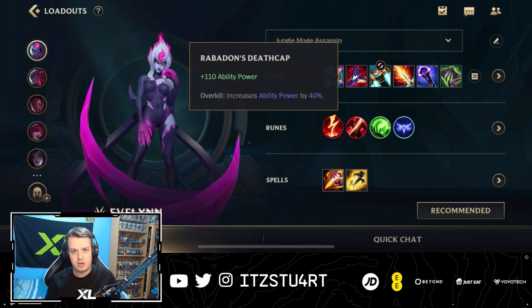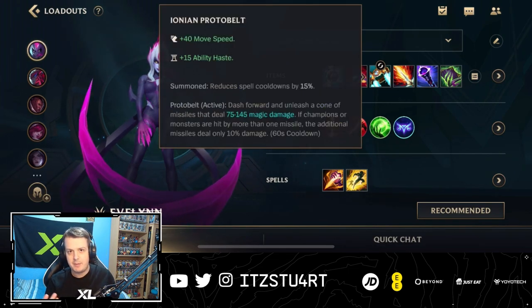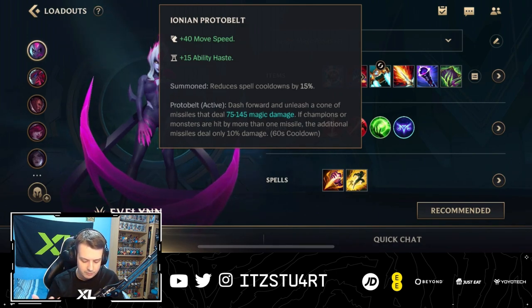Deathcap as your second item: 110 ability power and it increases your overall ability power by 40%, so a lot of ability power stacks onto Evelynn, making her the assassin she always wants to be. For boots, Ionian boots are the best option most of the time — they give you extra cooldown not only for your abilities, but also for your summoner spells, which is quite nice.